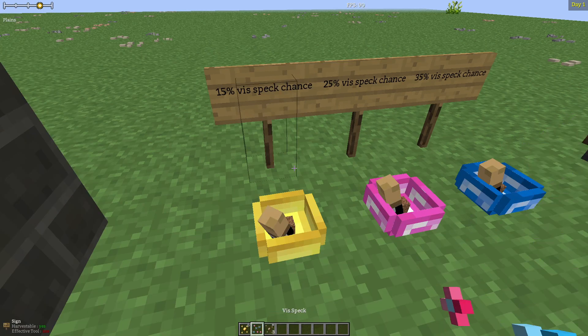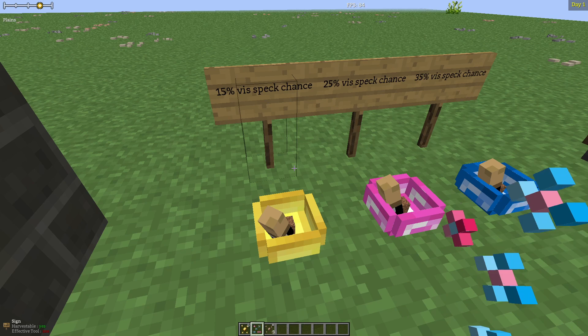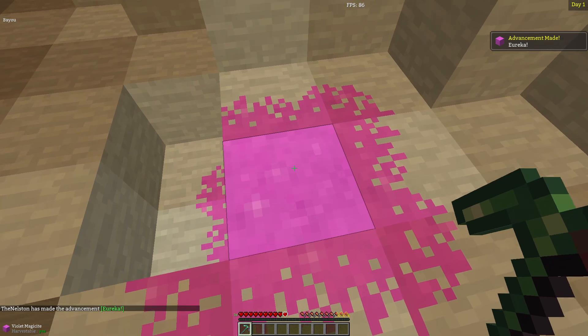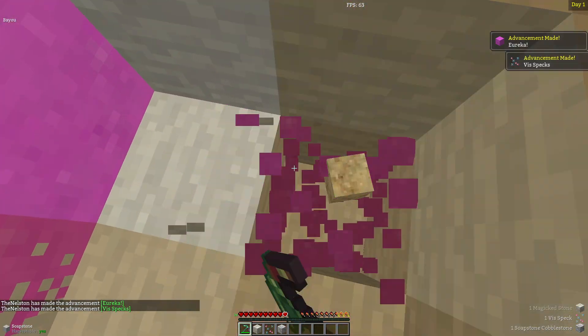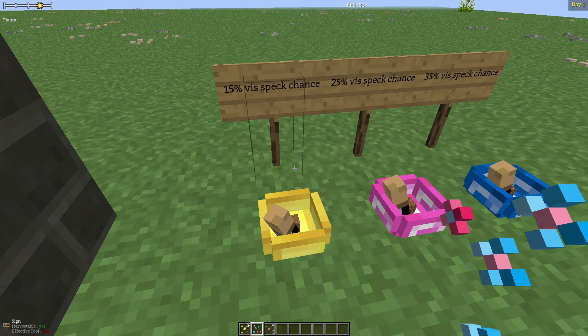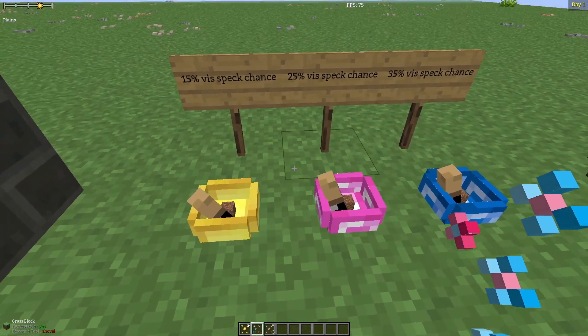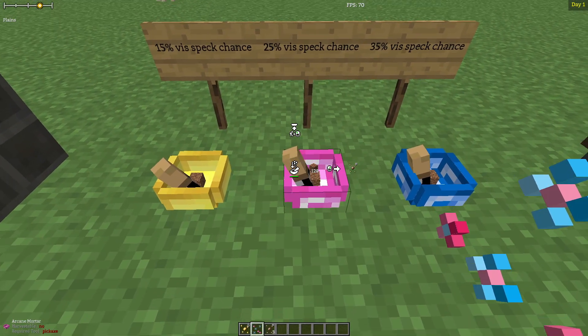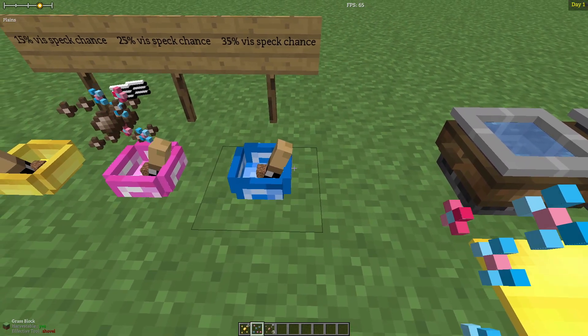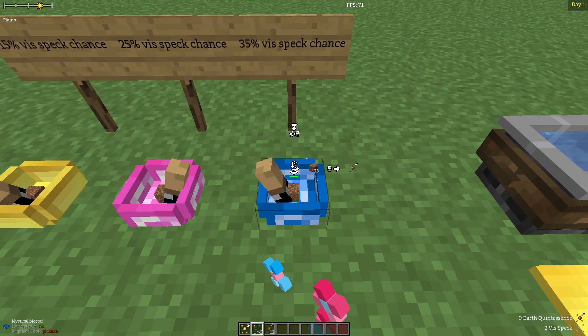Vis is a physical manifestation of non-elemental magic and also has two main ways of being collected. The first is to find it as a byproduct of mining either Wonder Geodes or Magisite, and the second is to grind up materials in a mortar, granting Vis Specs as a byproduct. The better your mortar — and yes, there are tiers of mortars — the more likely you are to obtain Vis Specs while crushing things up.